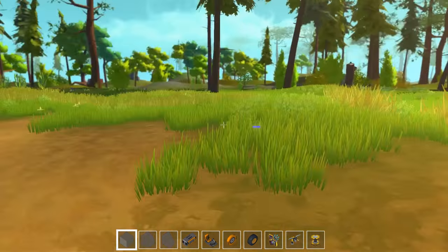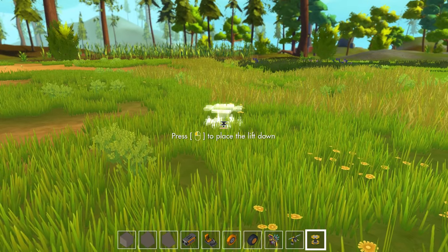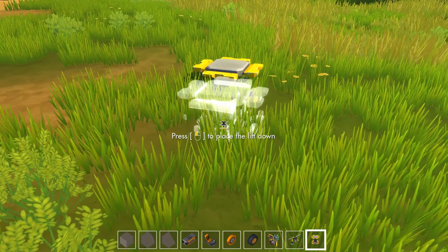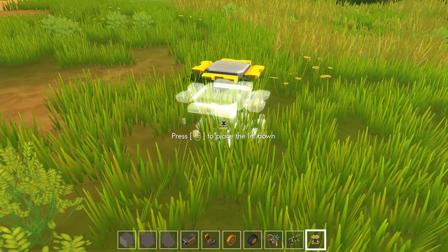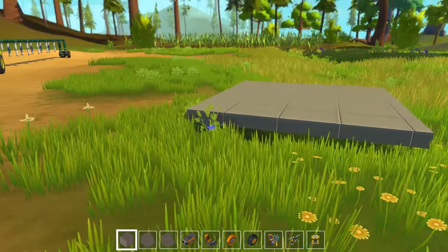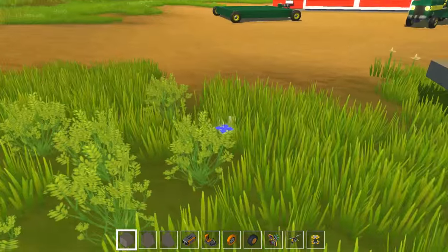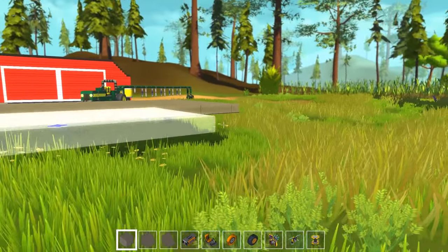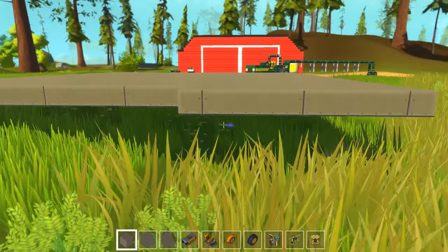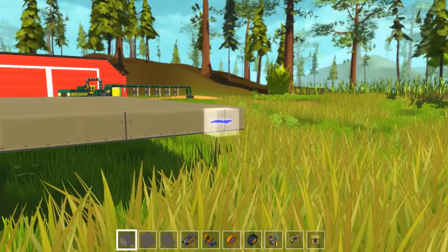Hello YouTube, Komodo Gaming here bringing you another episode of Scrap Mechanic. Today we are going to be building a combine harvester. If you don't know what that is, it's a big piece of farming equipment that runs out in wheat fields — it's got a spinning blade on the front that cuts down the wheat, sucks it up, processes it, and shoots it out the top through a big chute. I talked about in my last episode doing some sort of big piece of farm equipment, so I figured this would be the right thing to do. This goes along with the whole farming theme you can see in the background with all my other farming items that I've built.